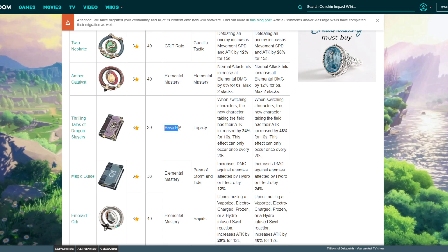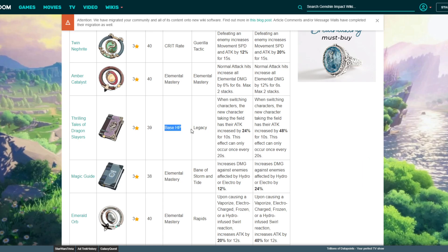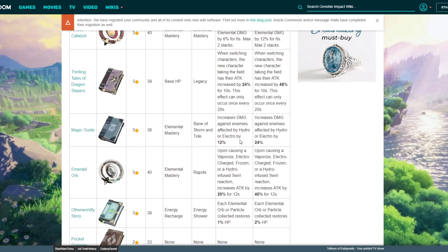Last up is catalysts. Thrilling Tales of Dragon Slayers — it says base HP but gives you HP percent. When switching characters, the new character taking the field gets their attack increased by 48% for 20 seconds. This is the go-to for Barbara users, and everyone should have Barbara. I run this on my Barbara — switch in, switch out, get that attack boost. You can also run it on Mona for those super high damage ult combos. Magic Guide is decent for Lisa or Mona — it gives increased damage against enemies affected by Hydro or Electro by 24%.